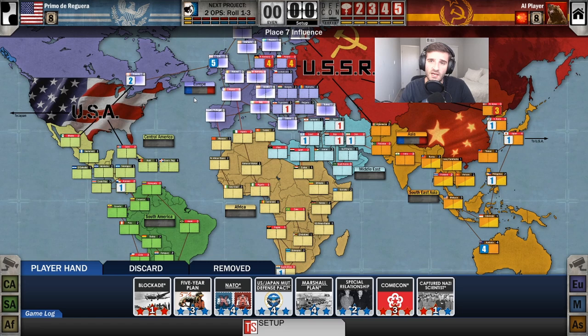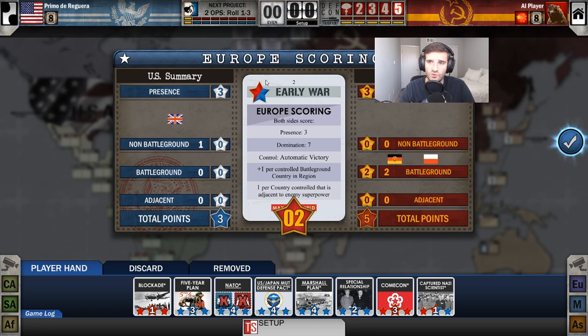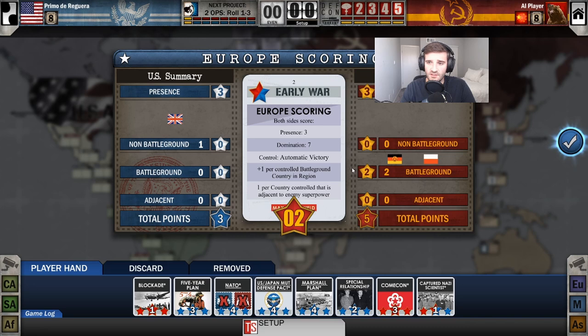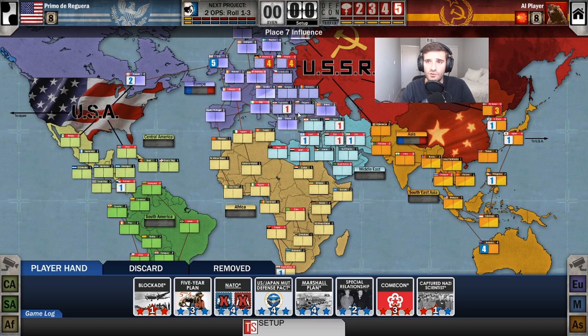Each region is going to score when its scoring card comes out. For example, this is the Europe scoring card — the big shuffle in the deck. At some point, when the scoring card is played — and you're forced to play it if you draw it — you are going to score a set amount of points based on what countries you control.